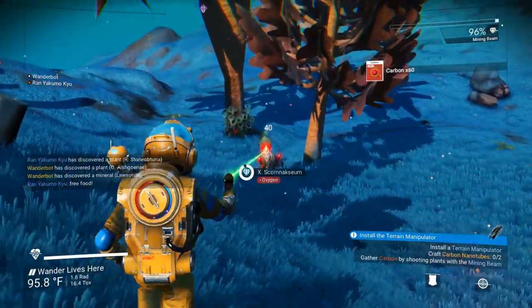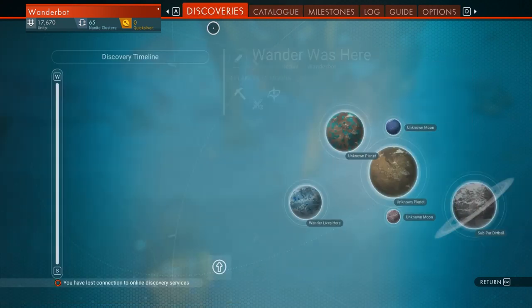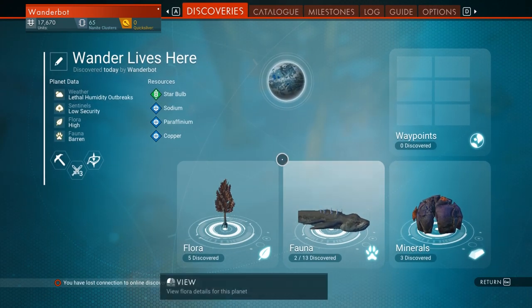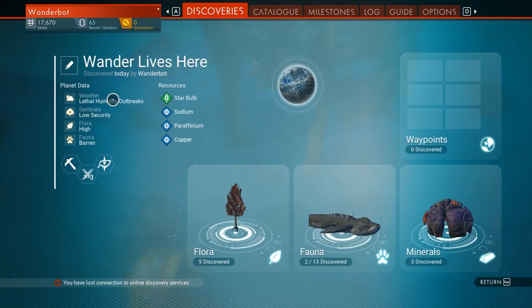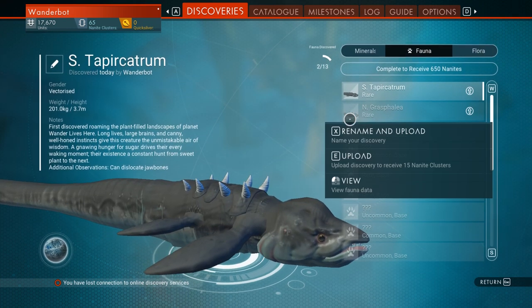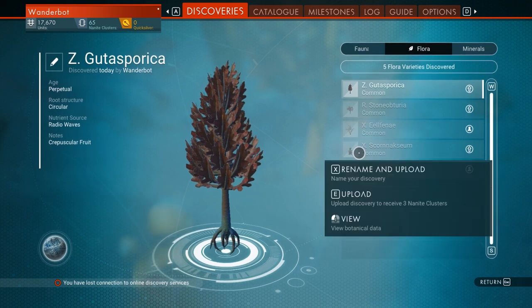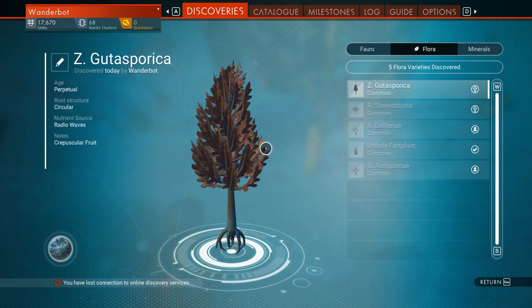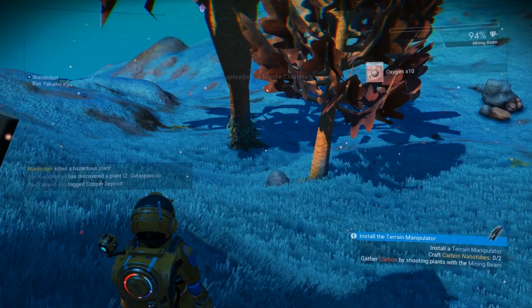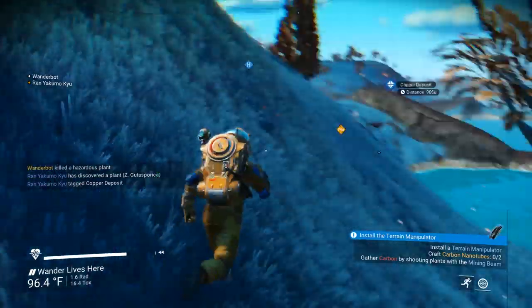I'm looking forward to having a better setup here. Oh right, we're going to rename the Unholy Fart Plant. Can I do that? Discoveries. So we want to do... it's fauna? They're kind of cute in a kind of horrifying way. Okay, rename and upload. So now we have the Unholy Fart Plant. Hopefully that'll show up whenever we interact with one.